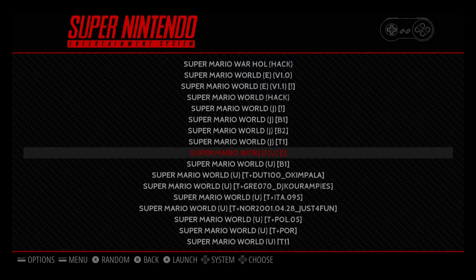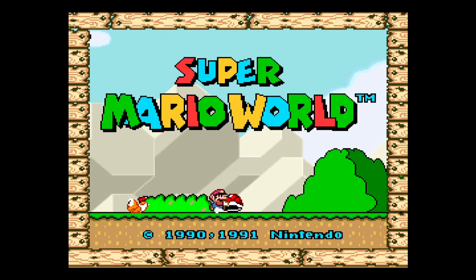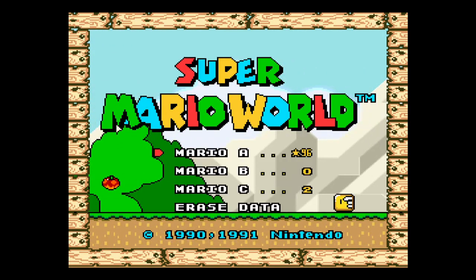Let's just fire up Super Mario World here. Alright, so here we have the start screen, and at the start screen it's going to let you select your file. We've got three files to choose from, and the numbers next to them show the number of levels that have been completed.